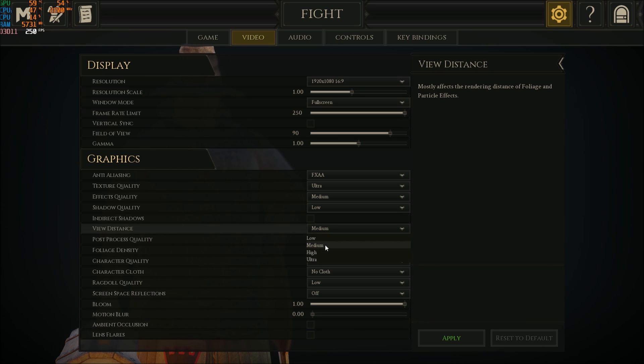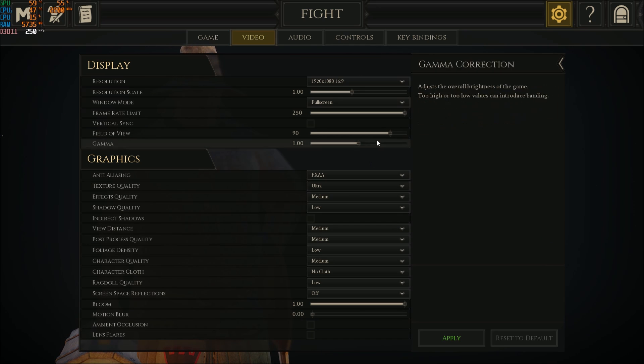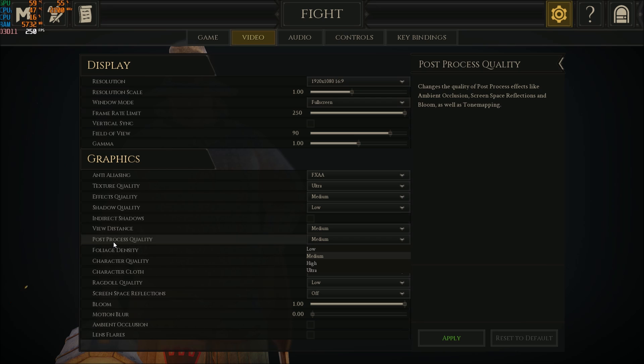View distance is also really important — play at Medium. You don't need High or Ultra, and this setting takes a lot of resources to render. If you have an integrated video card, you're playing on a laptop, don't go too crazy with these graphic parameters — this game takes a lot of resources when you put everything at Ultra.